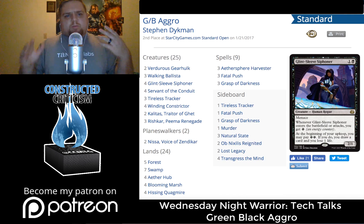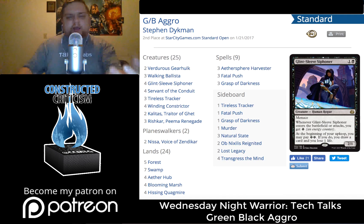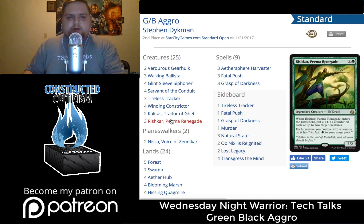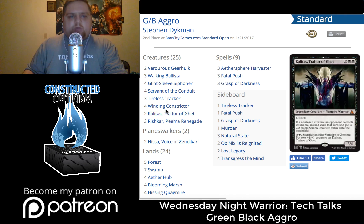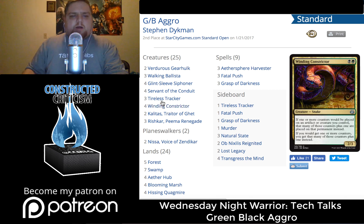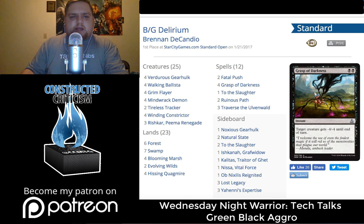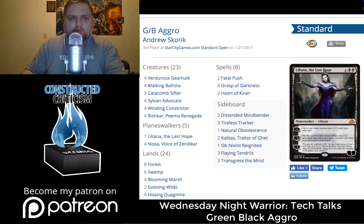The main thing I want to focus on here is the cores of the decks: three Fatal Push, three Grasp of Darkness, Rishkar Pema Renegade, Winding Constrictor, Tireless Tracker, Verdurous Gearhulk, Walking Ballista. Every single one of them played Walking Ballista. Every single one played Verdurous Gearhulk. Every one played Fatal Push. Every one played Grasp of Darkness. Every one played Rishkar Pema Renegade. And every one played Winding Constrictor.